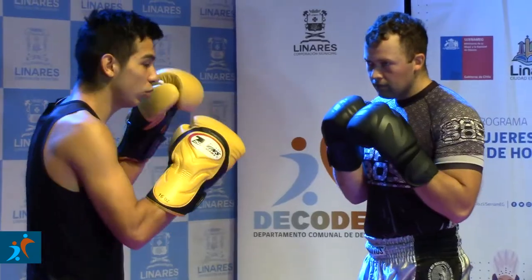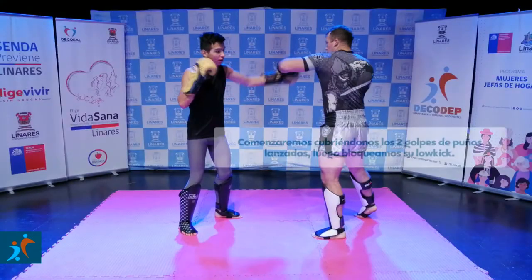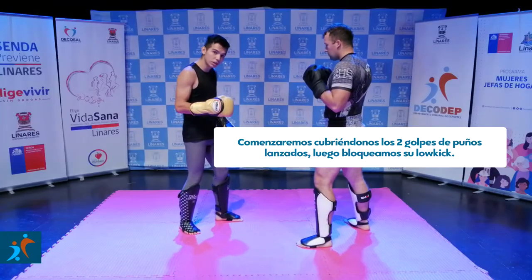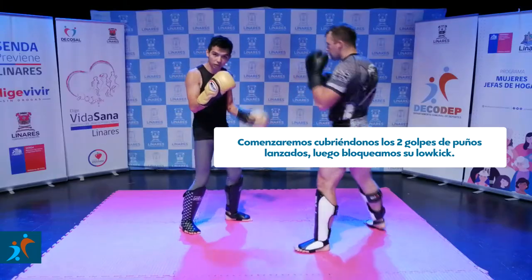¿Cómo vamos a empezar? Él viene con un jab, seguido de un recto, va a cruzar y me va a lanzar un low kick con la pierna derecha a mi pierna izquierda, en lo cual yo tengo que bloquear. De la misma manera sería: jab, recto, cruzo, bloqueo.